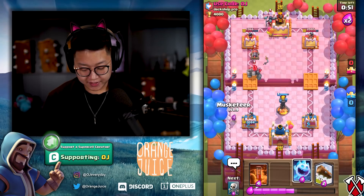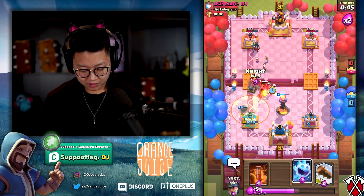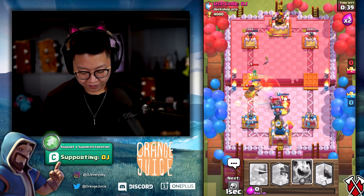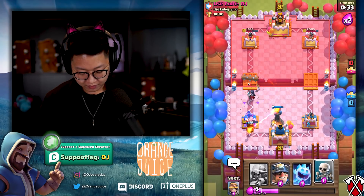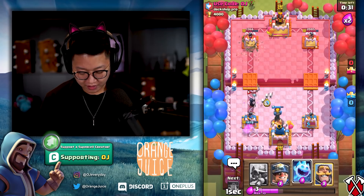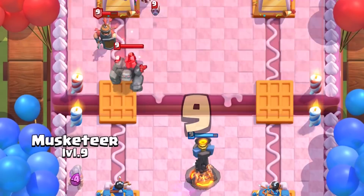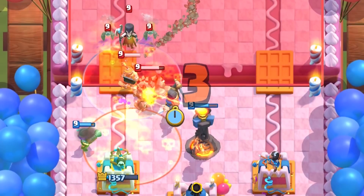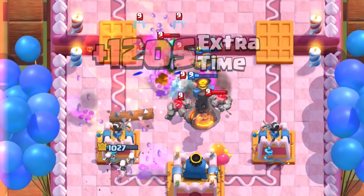He's got Cannon Cart — it's going to take out things a little bit faster. Let's wait for it to cross first. Oh, he's got Clone! I didn't mean to do a double Inferno — that was a misclick. I meant to do a Musketeer down there, but I didn't even have Musketeer in rotation. He's got a Royal Delivery there — I don't like that. Let's do a Musketeer in the other lane. We're going to do a premature Poison. Get that Miner off my tower. He's got clone cheese — it's actually working. I don't like this.